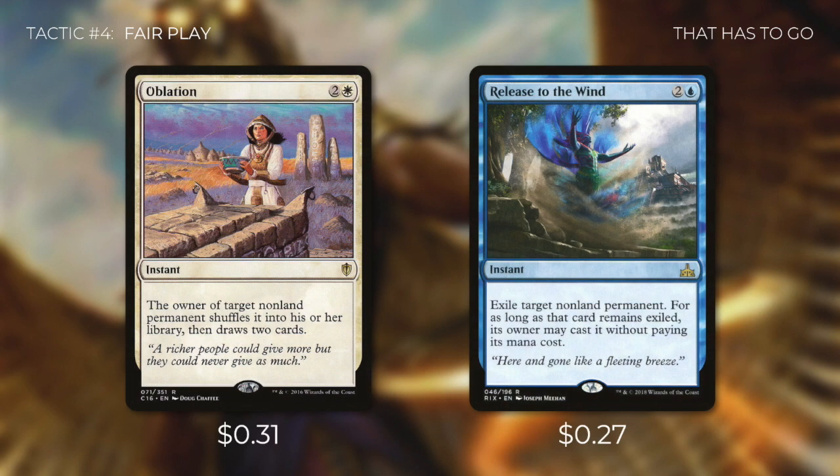We've also got ways to deal with non-land permanents with Oblation and Release to the Wind. Oblation is an instant that shuffles a target non-land permanent into its owner's library, then that player draws two cards — a small price for getting rid of the biggest threat on the board. Release to the Wind exiles target non-land permanent, and for as long as it remains exiled, its owner may cast it without paying its mana cost. Since our commander doesn't allow opponents to cast things for free, this card can come in huge. It's also flexible since we can use it to save one of our own permanents.